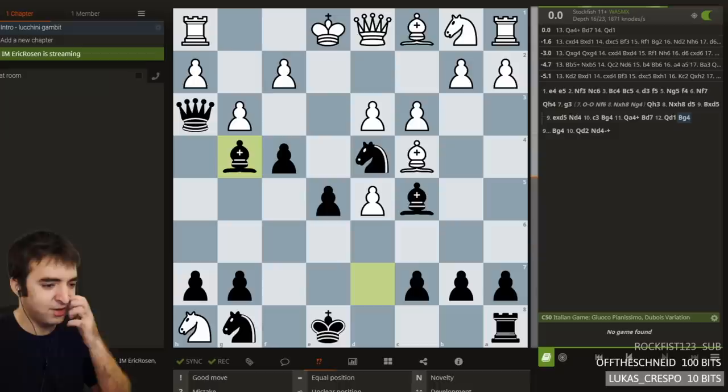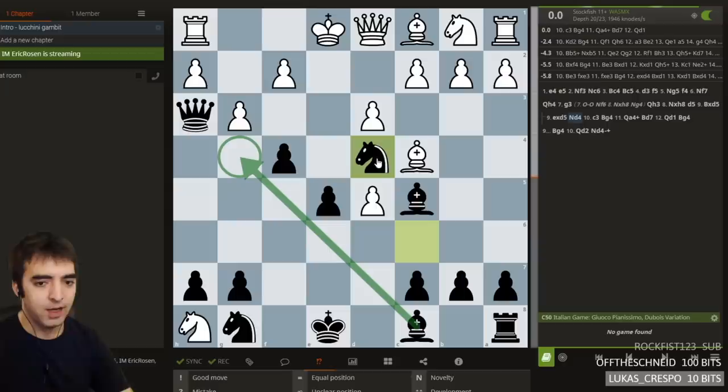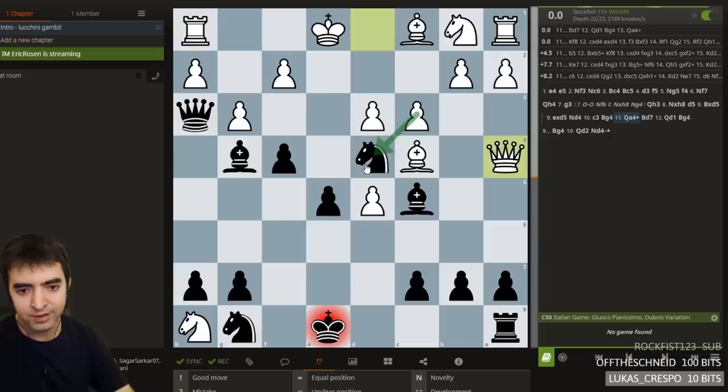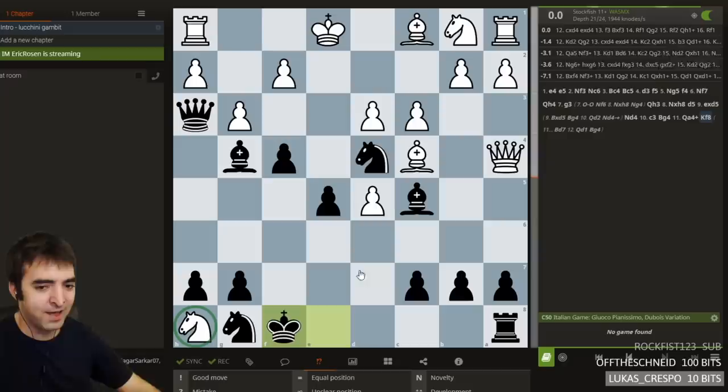Why is c3 the only move? Probably to prepare this. To explain in human terms — when we play knight d4, the threat is bishop here and then knight f3. So c3 does two things: it gives the queen one extra square, and it attacks the knight. So when we play bishop g4, the queen develops with check, and black's not actually having time to get this move in. Stockfish also suggesting king f8 — sacking the knight. Keep in mind, we've already sacked the rook and the d-pawn. Now we're sacking a knight.